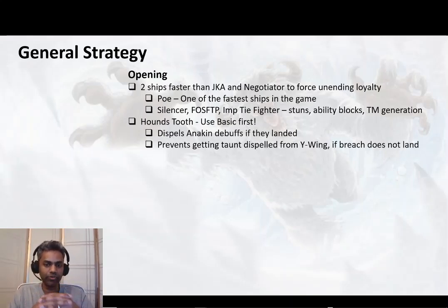The third ship you need is Houndstooth. The important thing to remember here is: on your first ability, do NOT use the taunt — use the basic first. Typically your Anakin is going to go before your Houndstooth and is going to land a few debuffs, and you need to use the basic to dispel those debuffs. Also, Wiving is probably going to go after Houndstooth, and if you land the taunt, Wiving will dispel that taunt and the rest of your ships will be exposed. You can avoid that if Breach lands, but I don't want to base my counter on the off-chance that Breach lands. Use the basic first, and only after Wiving has gone and used his special to dispel, then do the taunt with Houndstooth.